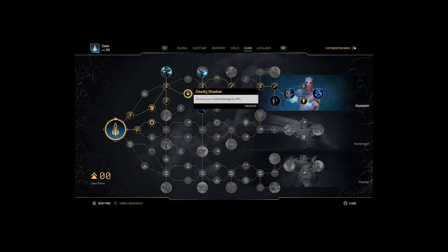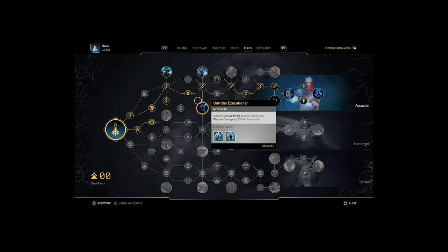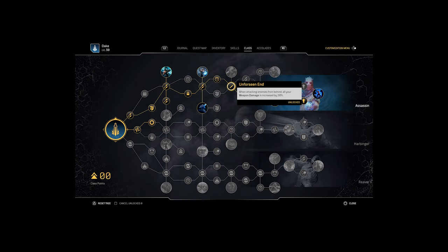Grab the next Arms Trick making sure to select both nodes above and under — Disruptive Firepower and Outrider Executioner — for additional damage when using movement and Deception skills. From here grab the Singularity node for the cooldown reduction on Deception skills, and Unforeseen End which gives 20% damage from behind an enemy.